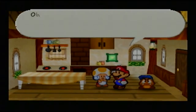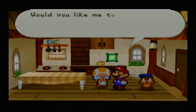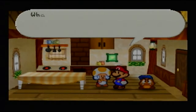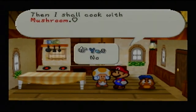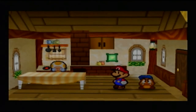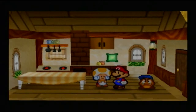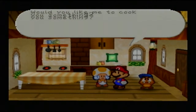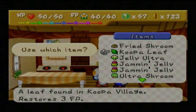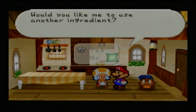For example, if you give her a mushroom — I'll just give you a little demonstration here — when you cook a mushroom, she will give you a Fried Shroom. It does only restore 6 HP and 2 FP. The smaller dishes are going to be replenishing little here.